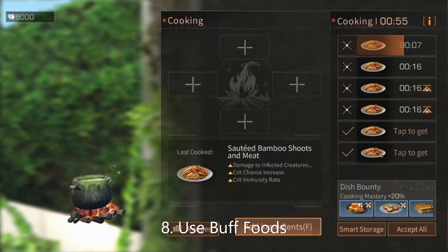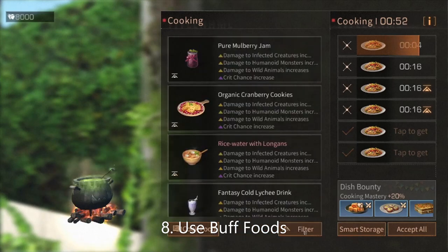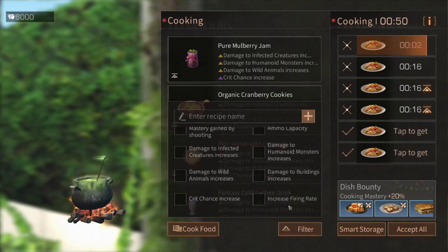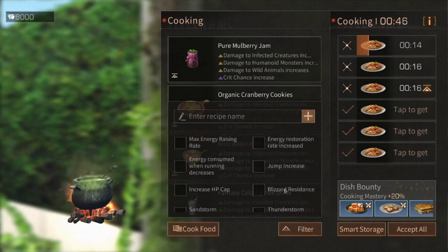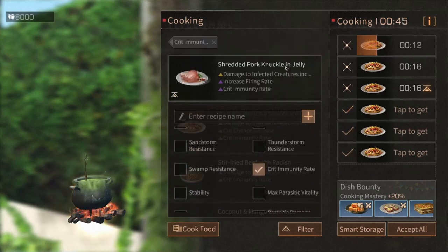Use buff foods. In this case, I like to use foods that increase crit immunity rate. For PvP gameplay, I like to use Salted Bamboo Shoot.